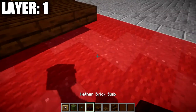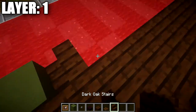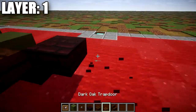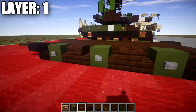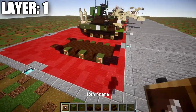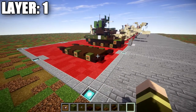Go to the other side and copy what we did on the left: place nether brick slabs, green terracotta, dark oak wood stairs back to back, green terracotta, nether brick slab, nether brick top slab, and a dark oak wood trapdoor on the back. On the sides, place down three stone buttons, item frames, and green terracotta in those item frames. That wraps up layer number one.